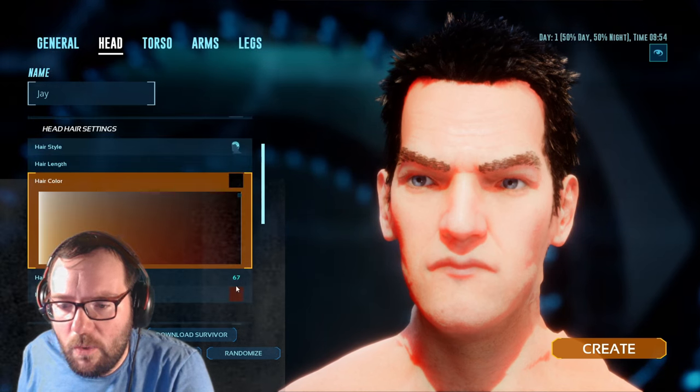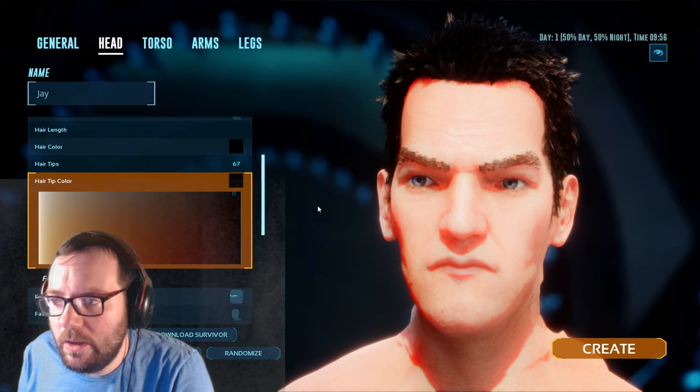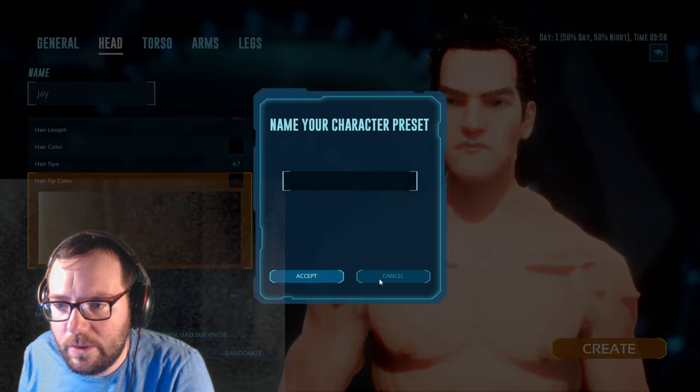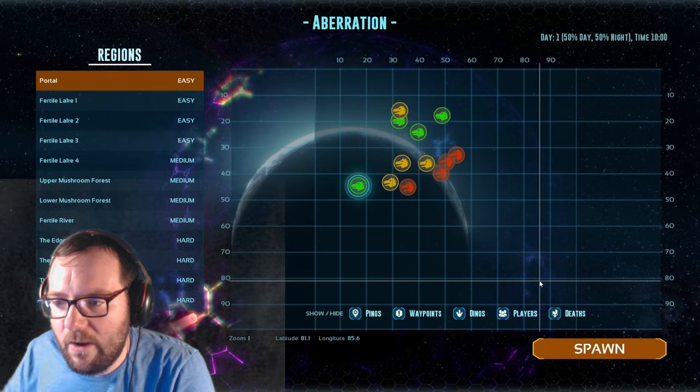And then hair color — why is that brown? Make that black. There we go. Alright, that seems good enough, so we're just going to save that. Name a character preset. Alright, let's create the character.